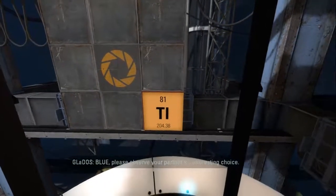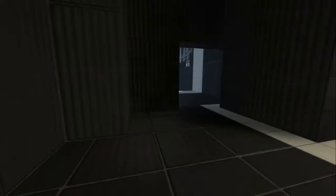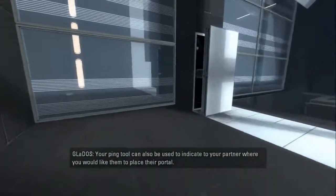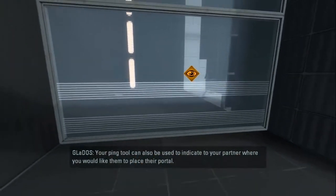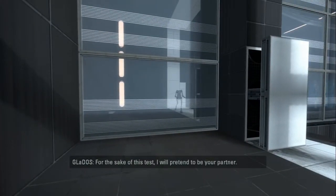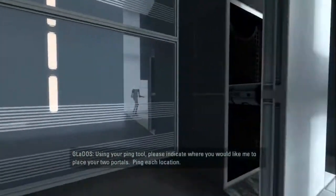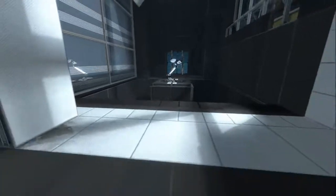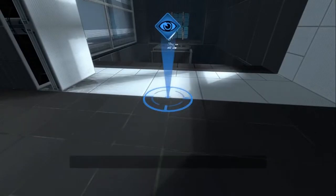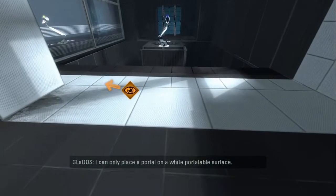Blue, please observe your partner's interesting choice. The gun can also be used to indicate to your partner where you would like them to place their portal. For the sake of this test, I will pretend to be your partner. That's what I was saying, but she said it better than I did. Please indicate where you would like me to place your two portals — ping each location. I would like mine right here, please. I can only place a portal on a portalable surface. I'm sorry, GLaDOS. How about right here?